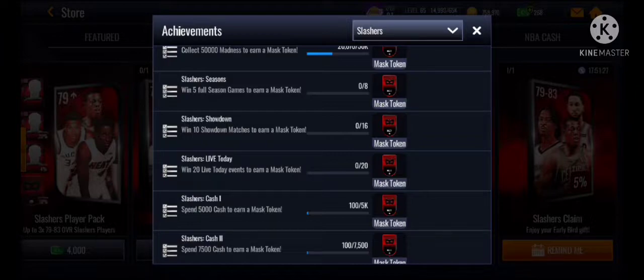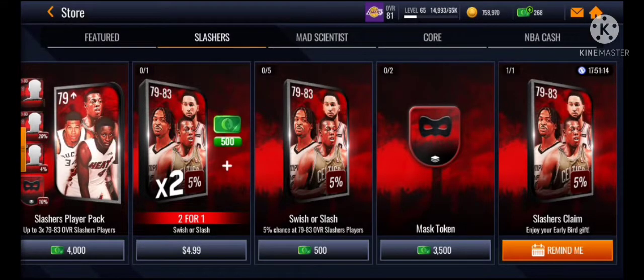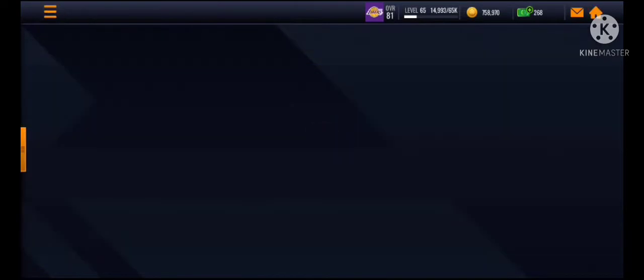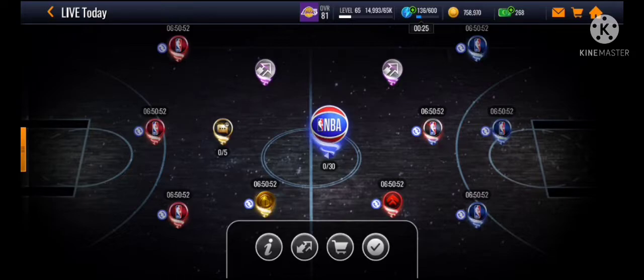Win 20 Live Today events to earn a token. You go to Live Today and play 20 Live Events. Unfortunately it does cost stamina, but what I recommend is doing the Lee Training Grounds event — it's free, you just have to auto-play it, and you'll mostly automatically win and get the Achievement. But if you guys want to get those done by spending stamina, you guys can.